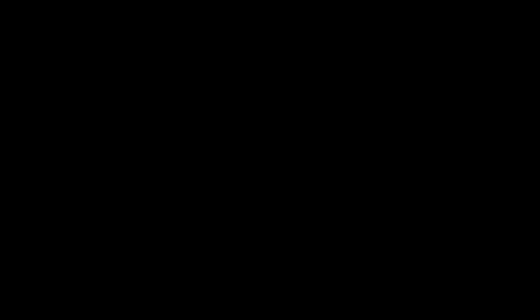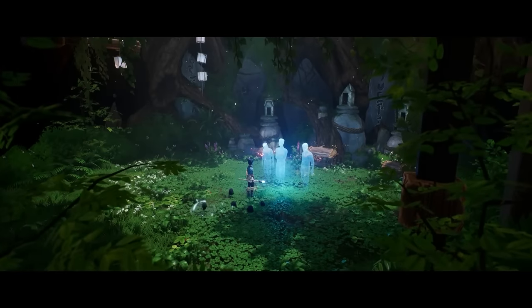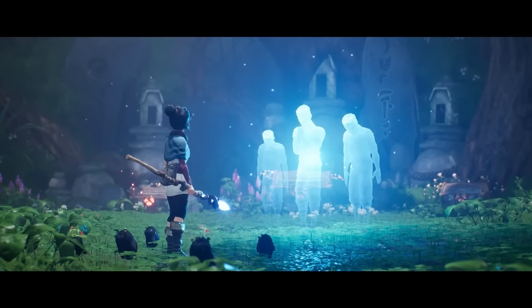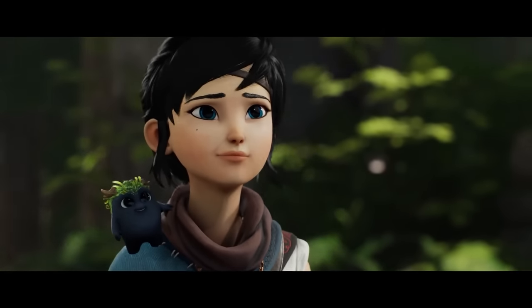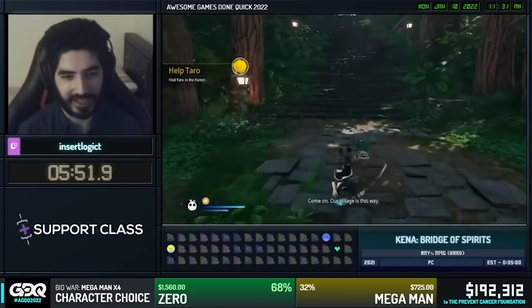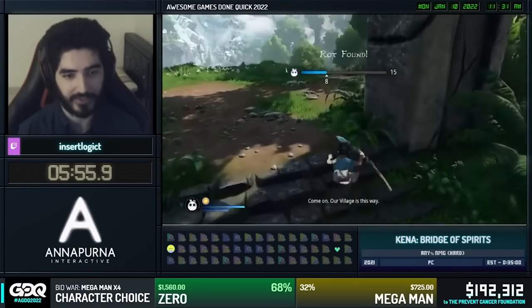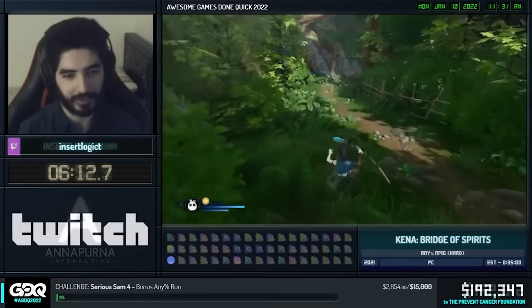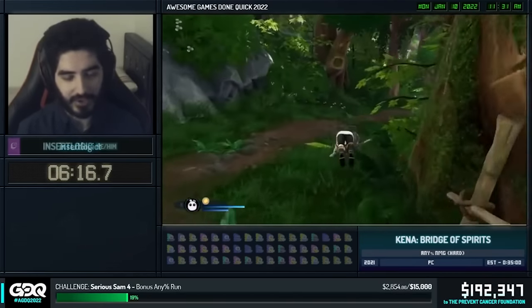Furthermore, Kena herself boasts various abilities, adding a lot of depth into the game's combat mechanics. Personally, I had the opportunity to play Kena Bridge of Spirits and I really enjoyed it — if you'd like to know more, you should check out our review. In terms of speedrunning, Kena is riddled with impressive game-breaking glitches, movement techniques, and unique strategies. Kena may be a spirit guide, but even more so, she is a bonafide glitch queen.